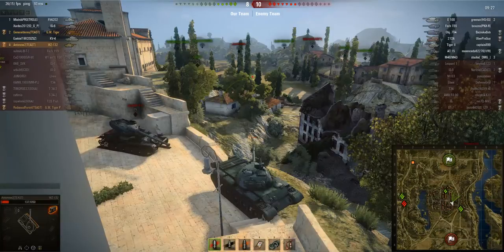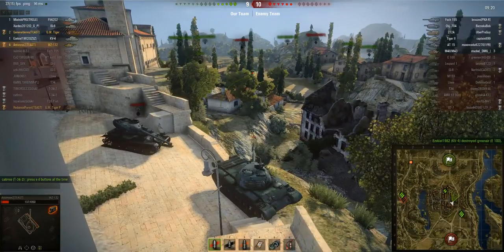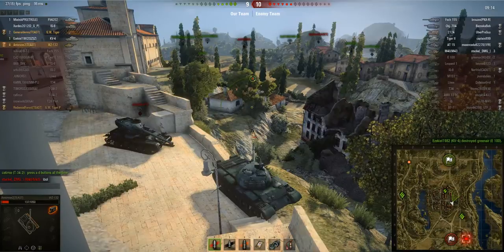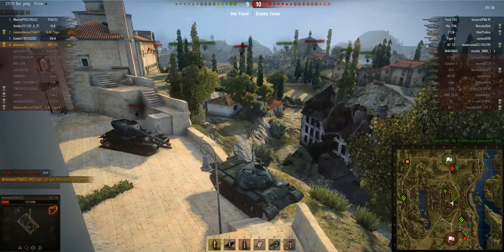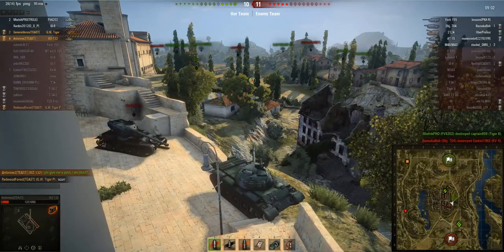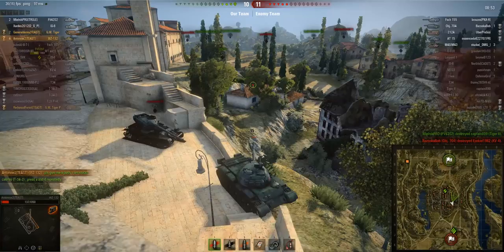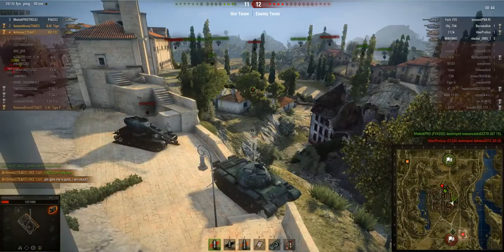I'm just really trying to move my tank but it's just not going to happen. The T-34-2 is telling me to press the A and D buttons repeatedly, but that's not working. The enemy artillery is spotted close to the enemy base, but I don't notice that yet because I'm still obsessed with trying to move my tank. I'm not really reacting to changes on the battlefield. I'm telling the FV4202 to give me a push shot but he's not really doing anything.